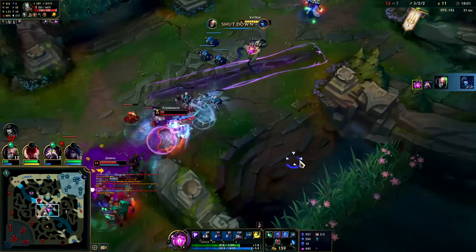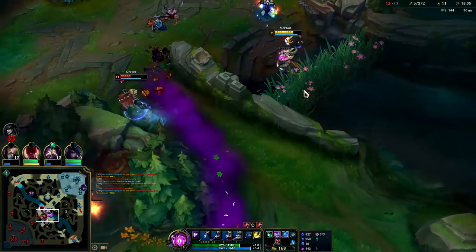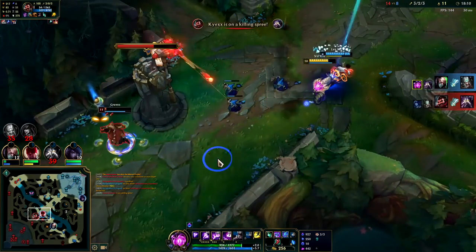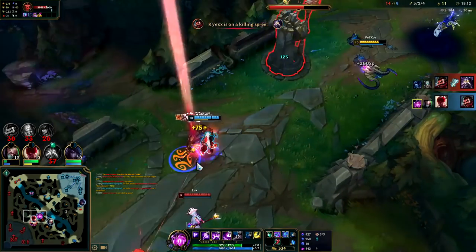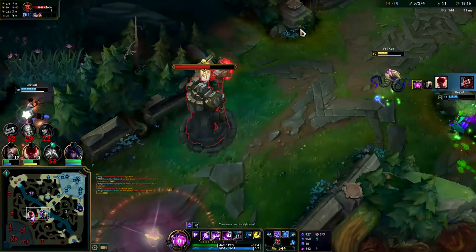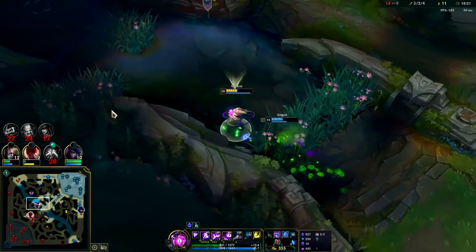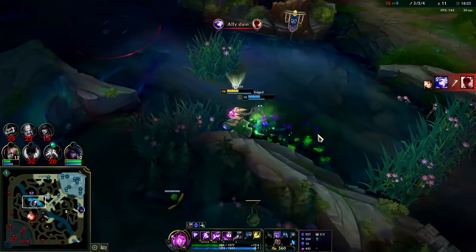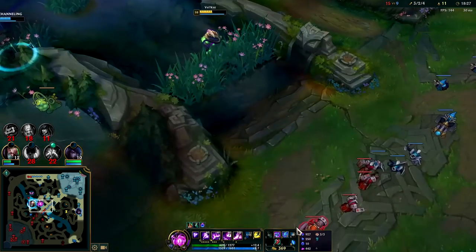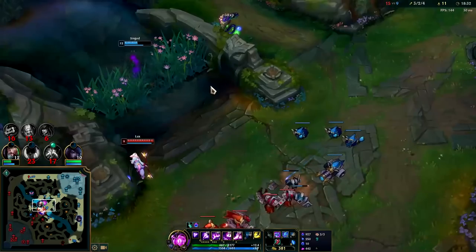We knocked this guy away, hit him with a W, got our Q in there, walled them off pretty well. Since he used his dash it's a double — beautiful. Graves is definitely dead. Wait, why am I tanking the turret? We ran out of minions faster than I anticipated. I'll get a deep ward over the wall. I'm low on HP and Ashe probably has her R — I gotta play back behind a teammate or a wall.